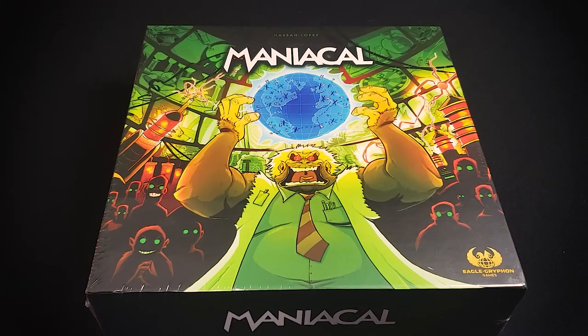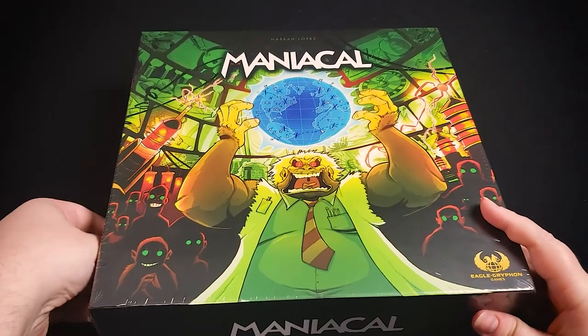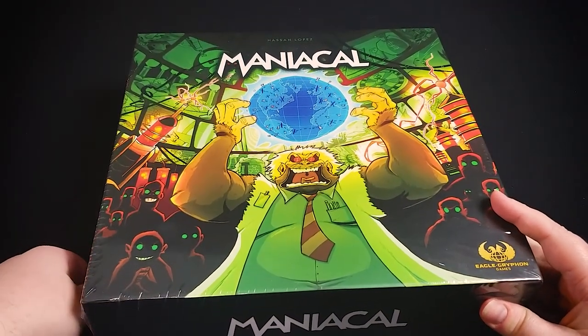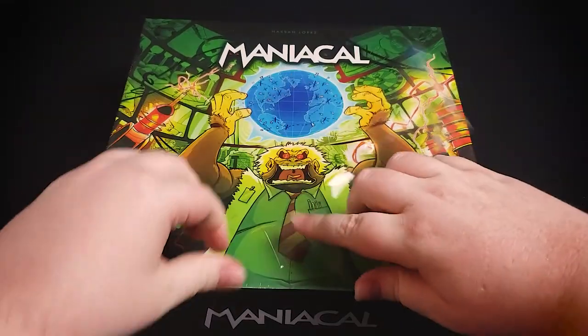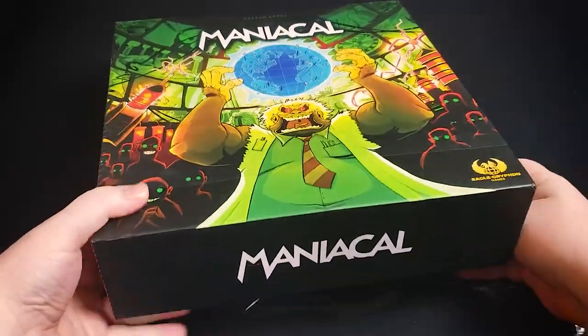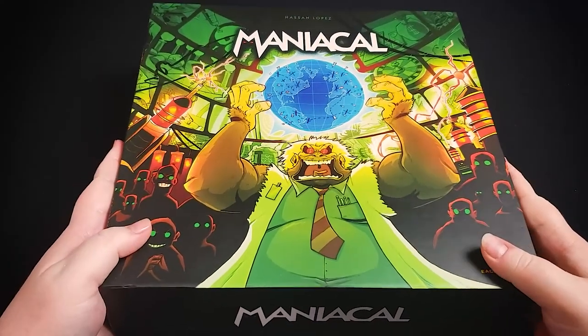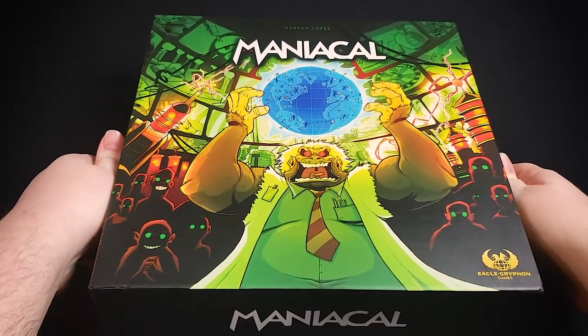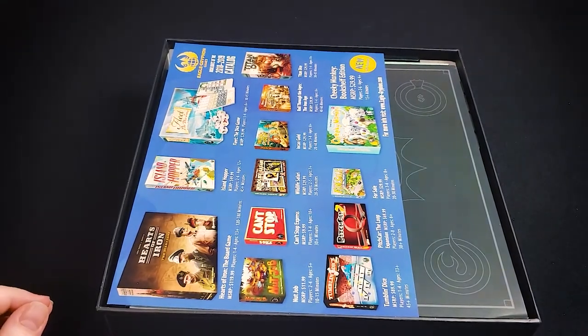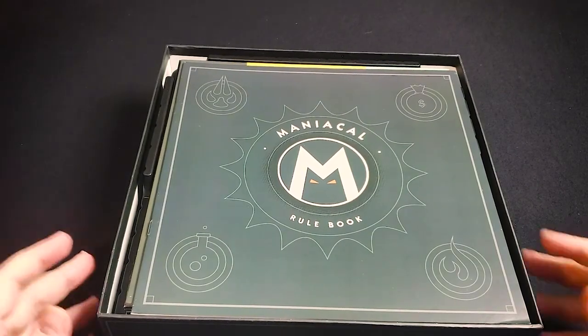Hello and welcome to Board Game Gumbo. Today we're unboxing Maniacal from Eagle Griffin Games. Maniacal is a game for two to five players that plays in 60 to 120 minutes. You're going to be taking on the persona of an evil mastermind or supervillain, trying to gain the most infamy points over three rounds. Infamy points mostly come from completing contracts such as stealing nuclear warheads or kidnapping presidents.